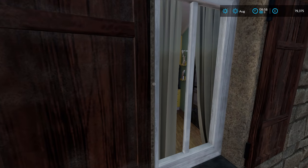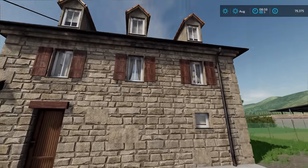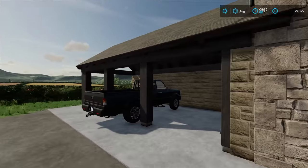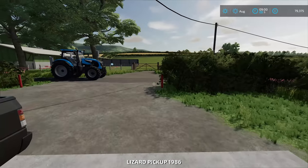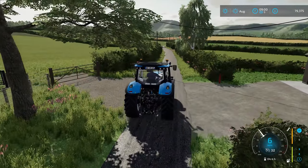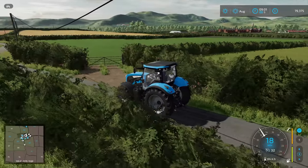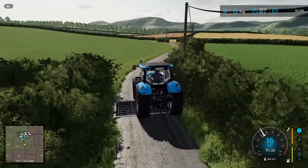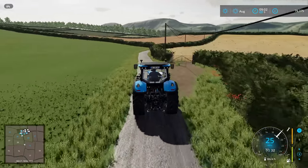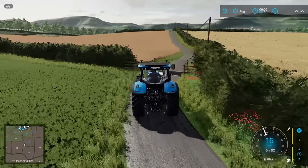We do have some interiors — some windows, especially upstairs where there isn't a shutter. It just really brings it to life. And of course we have our pickup truck as well, which would probably be the sensible vehicle to do the tour in, but I'm also showing off this Landini. Let's keep the minimap open — I don't want to miss anything. Got a cattle grid. Very well laid out. Nice to have some variety in the shape of the road — it's not just straight, it's nice and twisty.